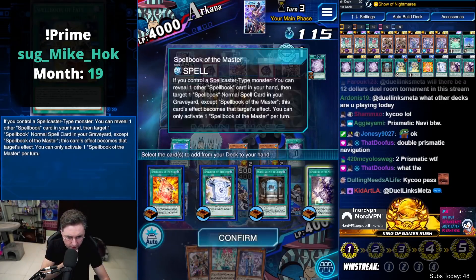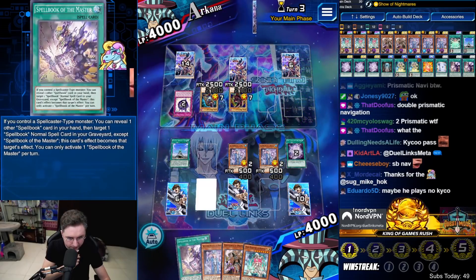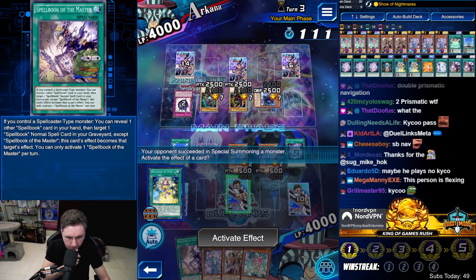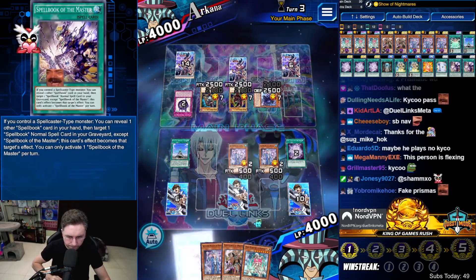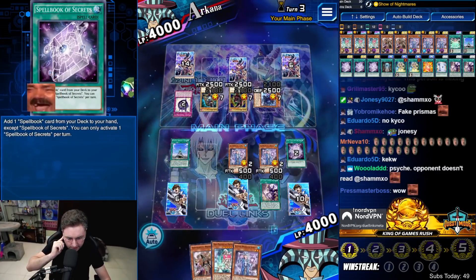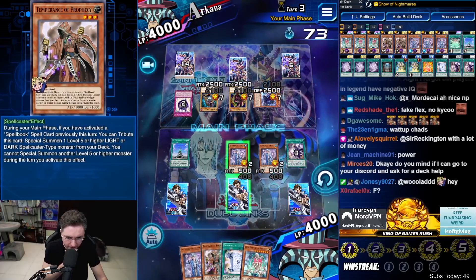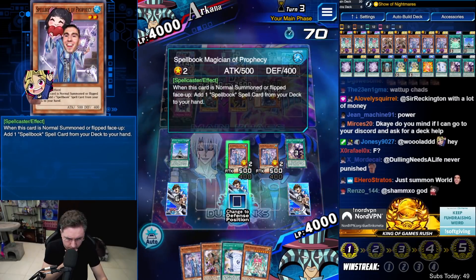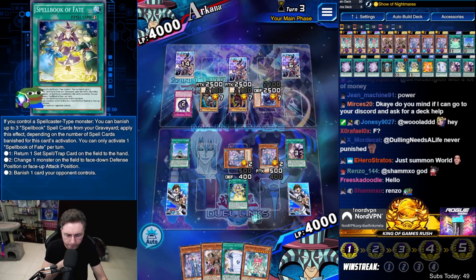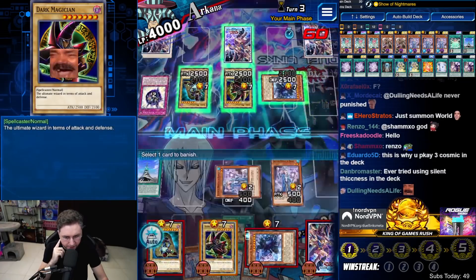Dark Magician is here. Let's grab the Spellbook of the Master. Master will copy Secrets by revealing Blue Boy — you do need a Spellbook in hand to activate Master, so please be careful of that. We have a full field. This is a potential problem. Reveal the Blue Boy, copy the Secrets. Add Power — Power does nothing. Then we have the Spellbook of Fate. One, two, three. Banish the Dark Magician off the field.